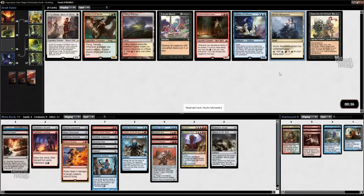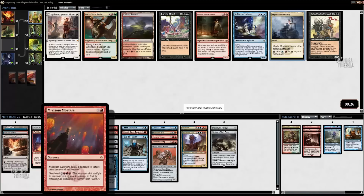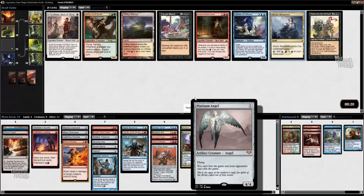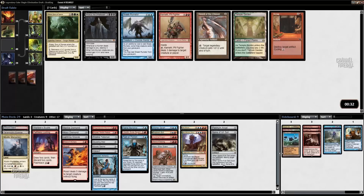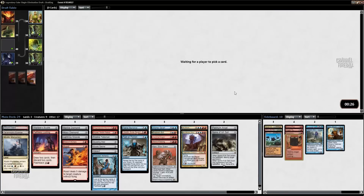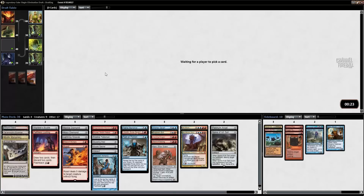Mystic Monastery is a blue-red tap land that we can play. Let's see what we have to copy with Sculpting Steel: we have Druidic Satchel, Wayfarer's Bauble, and Hellvault — that's really not enough things, so I'll just take the fixer. I'm kind of off Lotus Veil too — I don't think we're going to be there. I like Scrap okay for the board. We got Buried Ruin back and I think we actually have artifacts that we can use it with. It's not going to be amazing, but we have Forbidden Alchemy to mill over some stuff. Yeah, we can make it work.